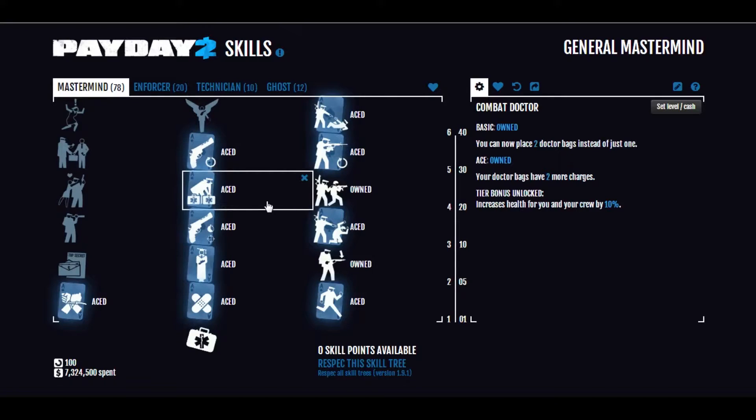Combat Doctor Aced is another thing that makes you a great medic. You have two doctor bags instead of one, and they have two more charges each. That means instead of one doctor bag that can be used twice, you have two that can each be used four times — so eight uses total. This is incredible to have someone on the team with this ability.